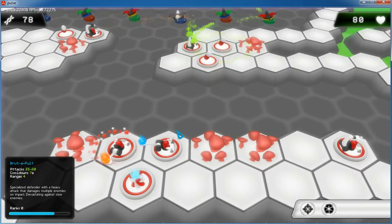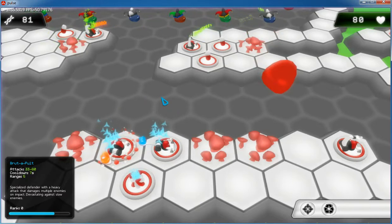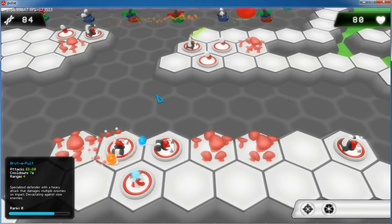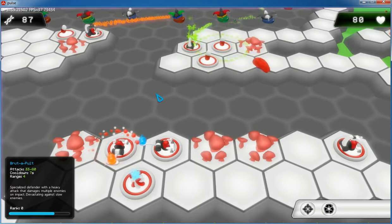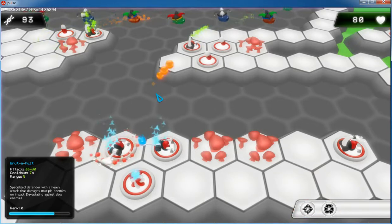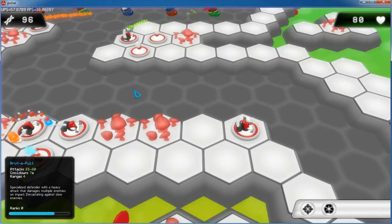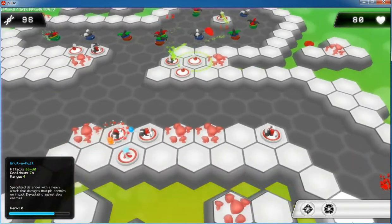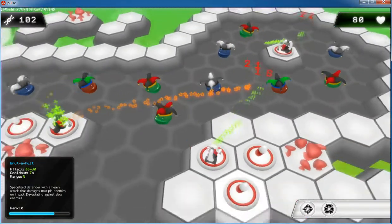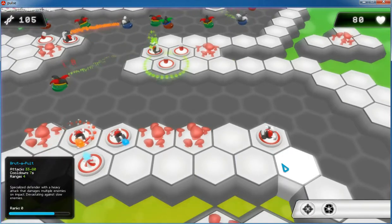We have also implemented content-wise a kind of achievement system. Most importantly we have bound interesting information to it. By unlocking these achievements we are hoping to raise awareness to the player regarding different facts and different aspects of viruses and other pathogens. To demonstrate, I'm going to try to actually gain one right now as I play. I'll try to do the supporter achievement, which is by constructing 5 support towers during a mission.